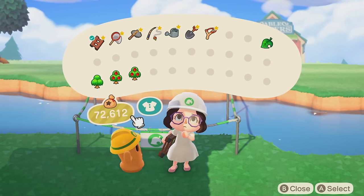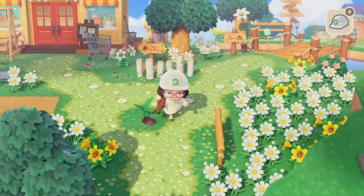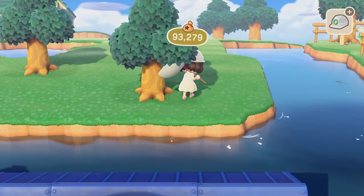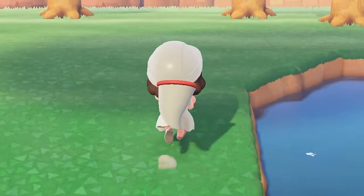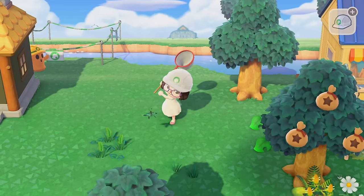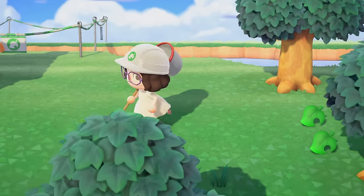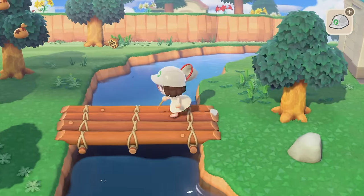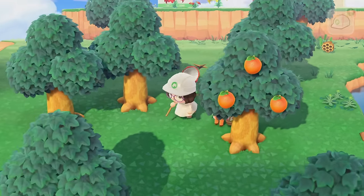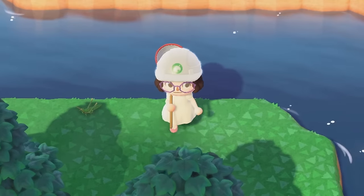I only have 4,000 bells, but that's okay. I'll just catch whatever bugs I see as we work today and sell those to Flick. I definitely want to time travel today — I want to get that bridge built. Another money tree — perfect. And I want to see if that thought bubble transfers onto somebody else because that would be real nice. Maybe Rooney will finally leave, you never know.